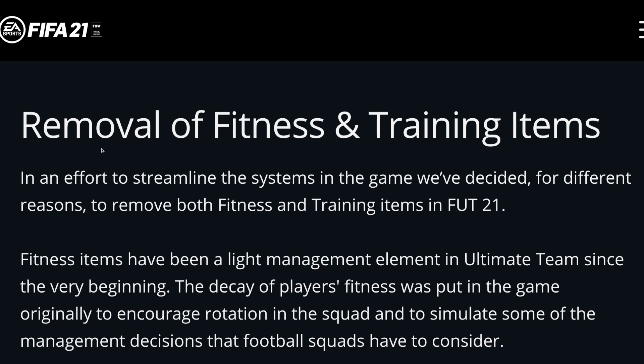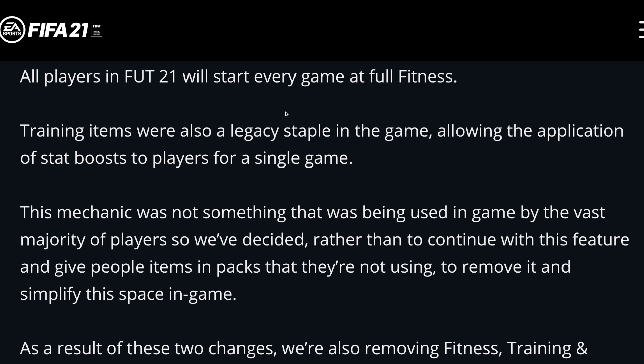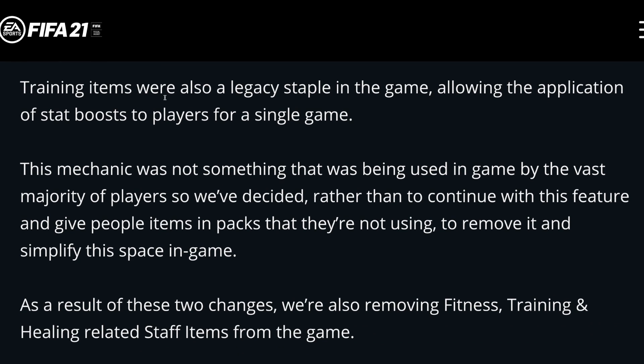Now one of the biggest pieces of news for Ultimate Team is that they've removed fitness and training items. In an effort to streamline the systems in the game, they've decided to remove both fitness and training items in FIFA 21. All players in Ultimate Team 21 will start every game at full fitness, so you don't have to top up anything in terms of fitness anymore. Training items were a legacy staple allowing the application of stat boosts to players for a single game, but this mechanic was not being used by the vast majority of players, so they've decided to remove it and simplify.